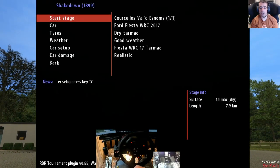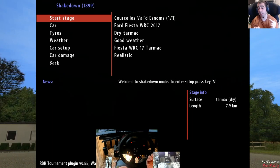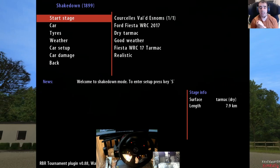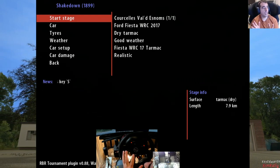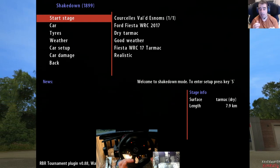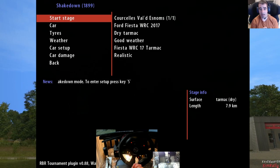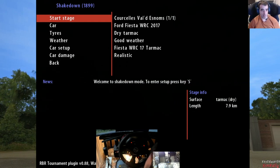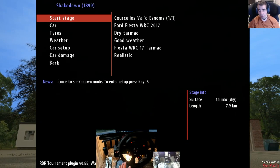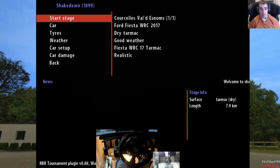Hello, Kev from Edut Sim Rally here. Today we're doing another comparison: NGP5 vs NGP6. This time we're going to be testing the Tarmac physics. We're going to use the Fiesta again and do Corsairs Valdir Menace. I needed a Tarmac stage that I've got on both versions. I did want to do Sematon, but I haven't got it installed on this copy of RBR.